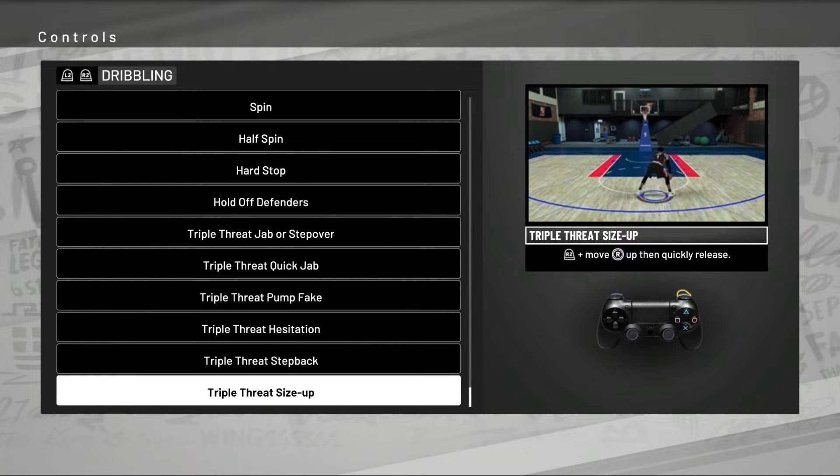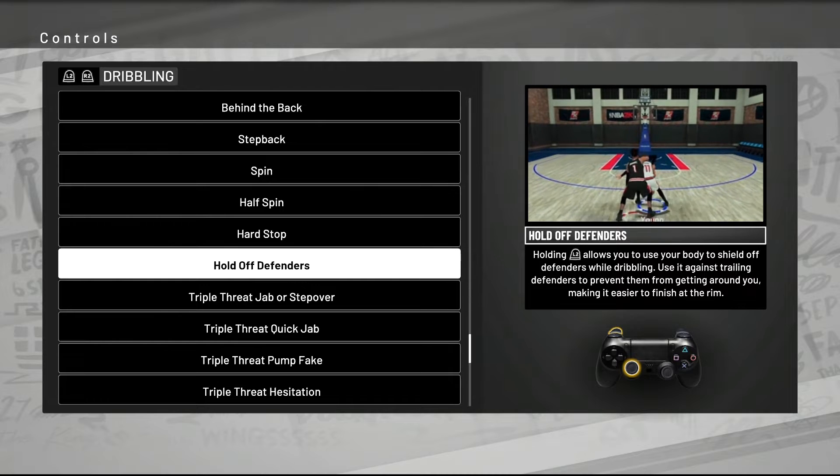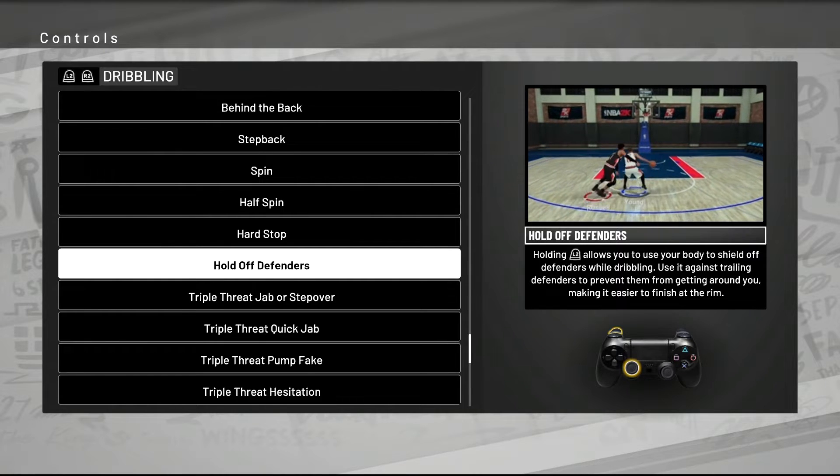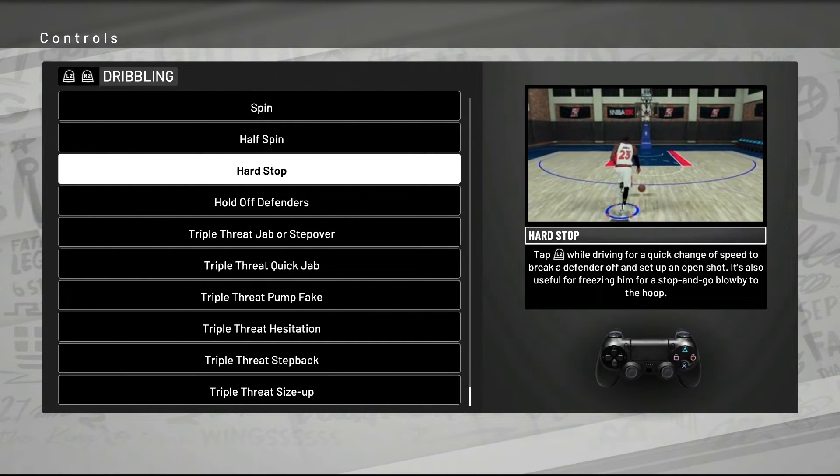Every time they find something new to charge VC for, the light inside my soul dims a little bit — but at least if they're going to do it, make it something sweet like this. Also this year, you can hold off trailing defenders by holding L2, using your body to shield the defender.